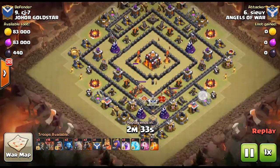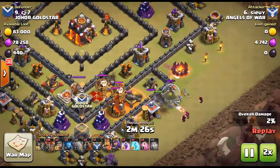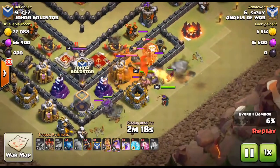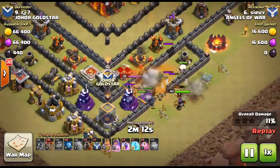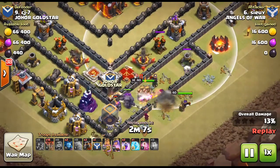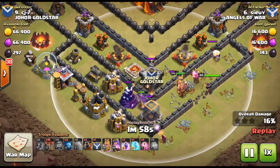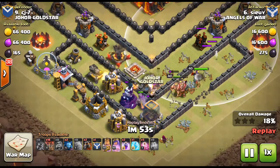Sui is going to drop two golems to try and take out two air defense towers. He brings a few more wizards to help funnel and do some damage, because he'll need more damage to take out two air defense towers. The queen, king, and clan castle troops all go down very quickly because of their position. If you see a position like this, you might want to consider using GoLaLoon.